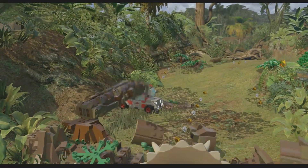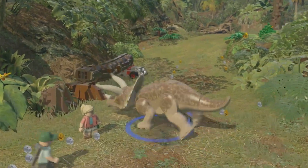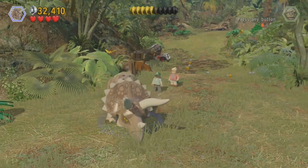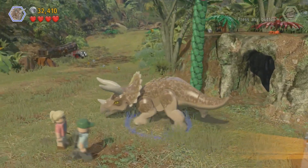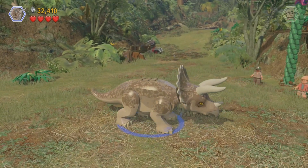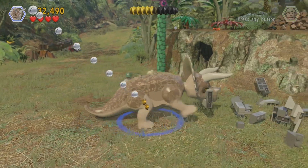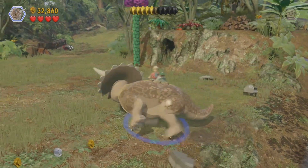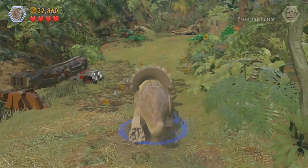There we go. Okay, let me try to break open that rock because I think we can get something out of it. Let me go back around like this. There we go! I got something — I don't know what it really does, but it said one out of three, so I guess we're gonna find three rocks and smash them all.